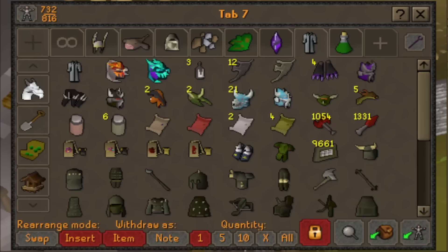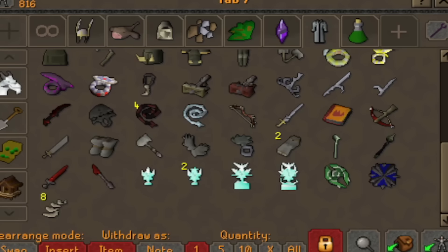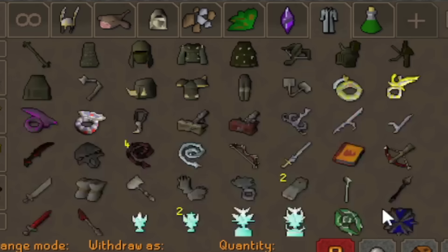I'm going to use this tab right here as my completionist tab. This is where I'm going to put everything that I can't really store in my POH, but is still completionist items that I kind of want to hold on to. And even though it might look like there's a ton of stuff in here and I'm just going to be repeating content that I've already done, I promise I have barely even scratched the surface of this game on this account before I quit. So I'm excited to do a lot of grinds, new and old.